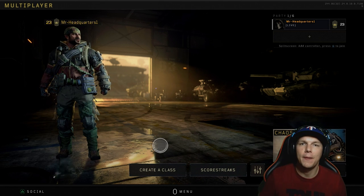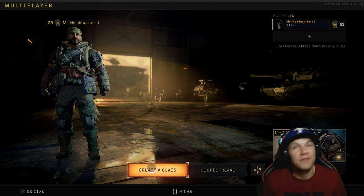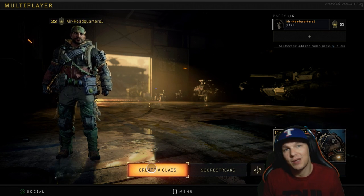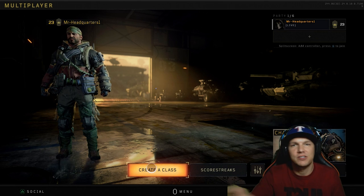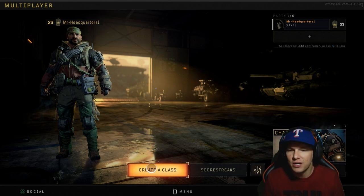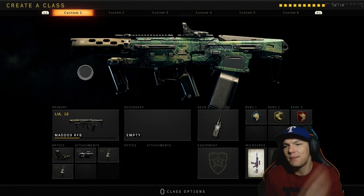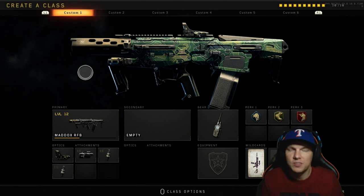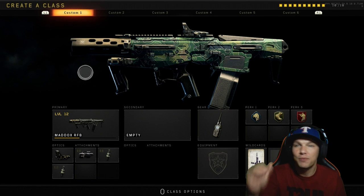Right now, after playing and using my unlock token on the Maddox - if you have not already, check out my video showing how to use your unlock token, because it's not like your standard Call of Duty World War II; there are extra steps you have to go through. For right now, we're going to jump into the Create-a-Class setup for what I feel is the best class setup for Black Ops 4.